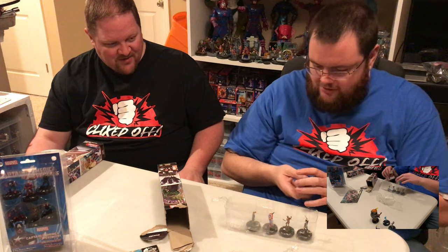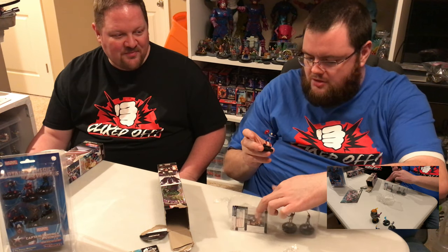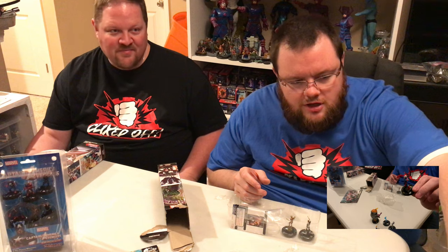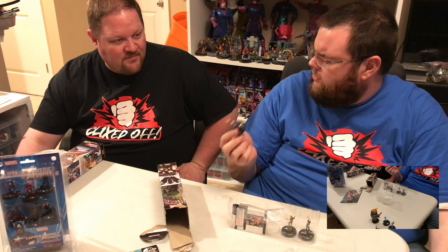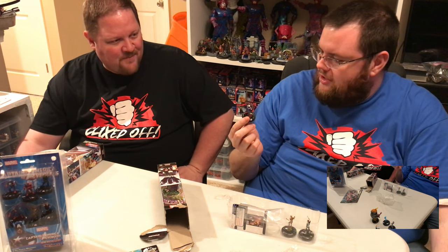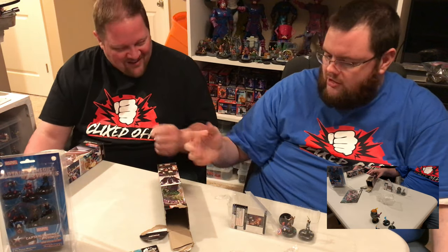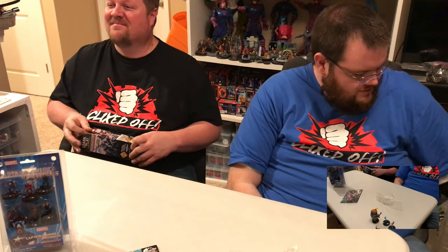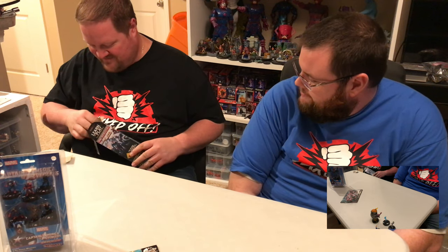Also in the booster is the rare Steve Rogers — 50 points with leadership and perplex — who can make a character of 50 points or under gain the Avengers or SHIELD keyword, but they lose their other keywords for the rest of the game. He's like the super rare from Nick Fury but with an older head and a slightly darker outfit. You could use him to make Prime Vulture an Avenger, or within sealed help build a theme team.